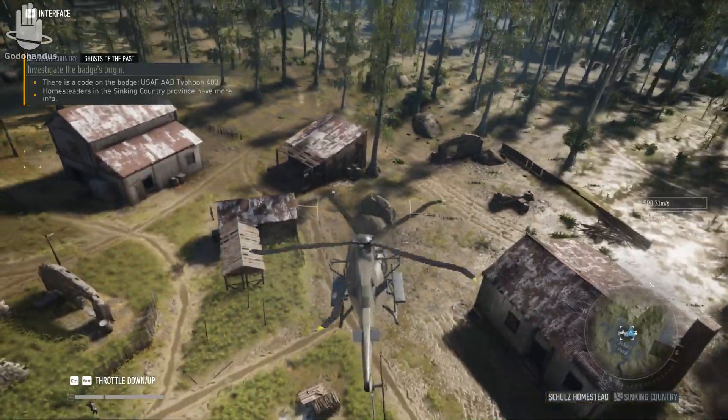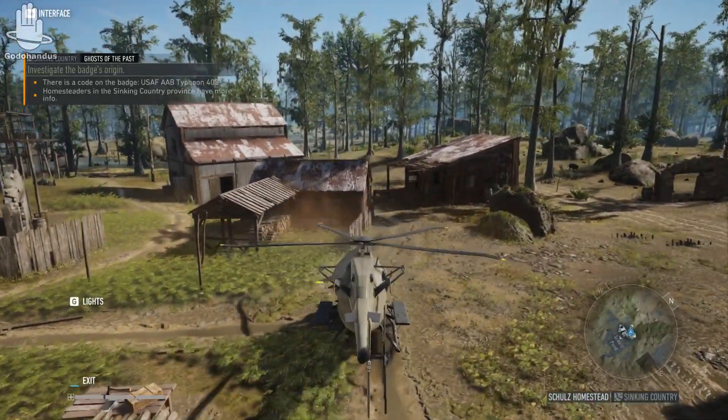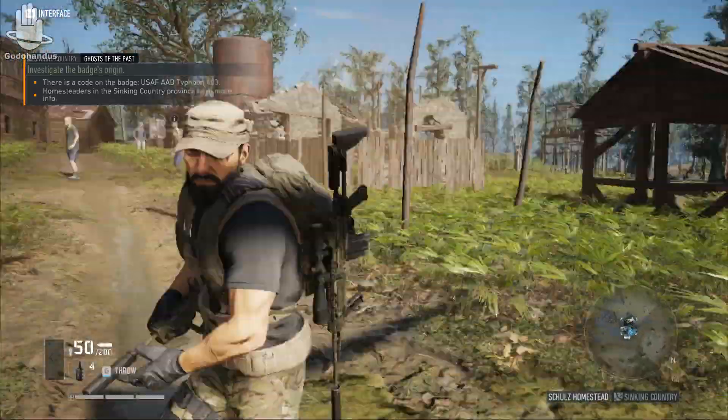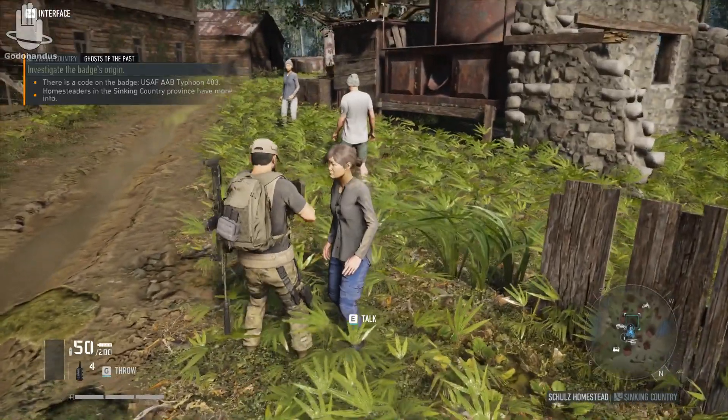At random points there are enemy choppers flying above the map and enemy drones that you have to avoid. We'll see if we encounter any. This is one of the homesteader towns — we ask him about the badge found on the body to get information about the military base.